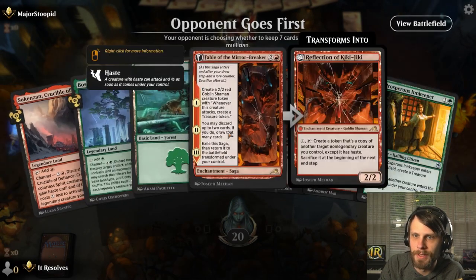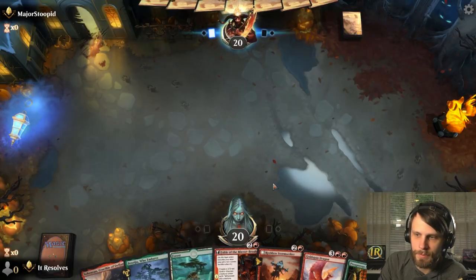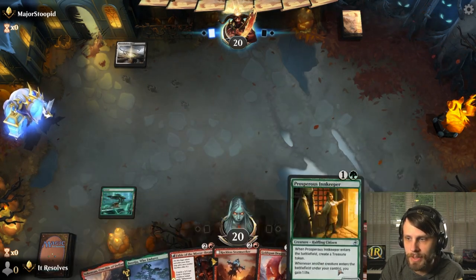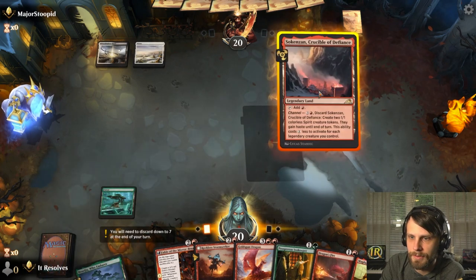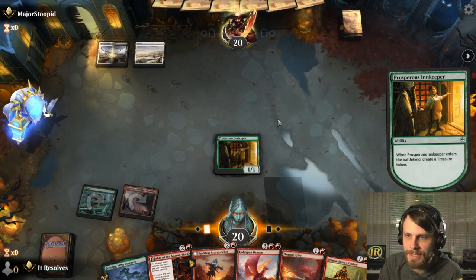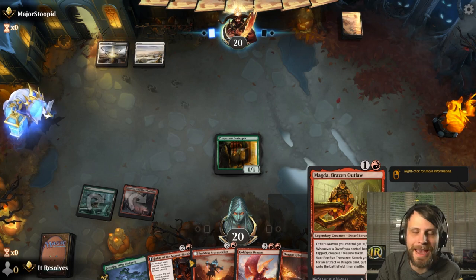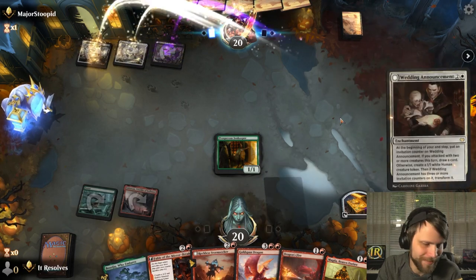Here we are for game number one. This is a pretty easy keep — we've got three mana, a Prosperous Innkeeper, and we can ramp into a turn four Goldspan Dragon. We're in pretty good shape. Let's go ahead and play Prosperous Innkeeper now. Crucially this allows a guaranteed turn five Goldspan Dragon if we can get a land, whereas Magda is not quite so guaranteed since it has to tap to create a treasure token and needs to survive a turn.